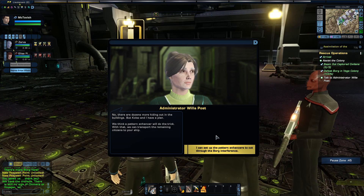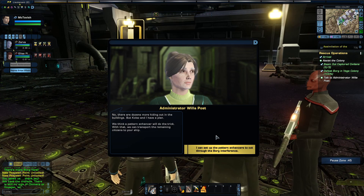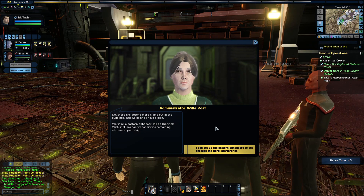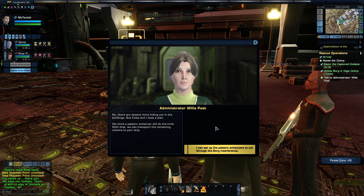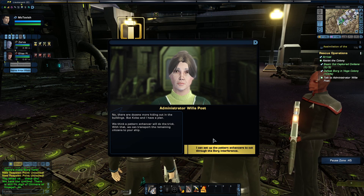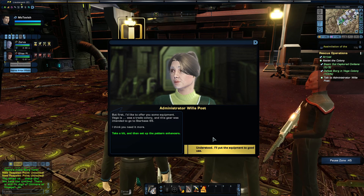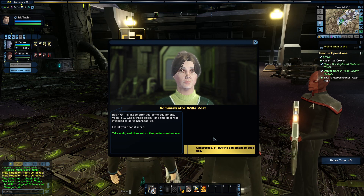There are dozens more hiding out in the buildings, but Kolas and I have a plan — we think a pattern enhancer will do the trick. With that, we can transport the remaining citizens to your ship. Vega was a trade colony, and this gear was intended to go to Starbase 65 — I think you need it more. I can set up the pattern enhancers to cut through the Borg interference.